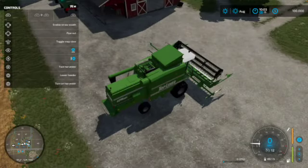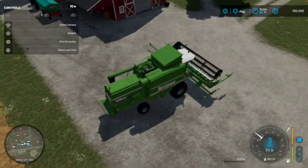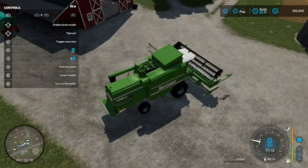Bread is going to be the main money-maker in this world, because in Elm Creek bread sells for a lot.